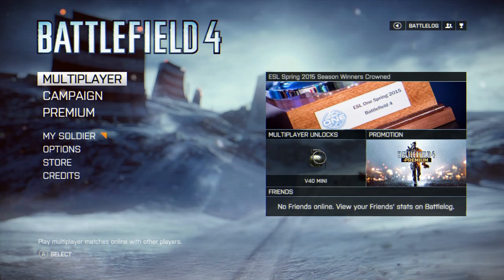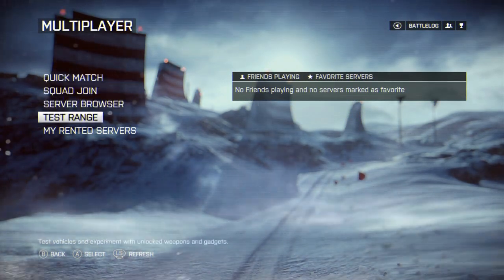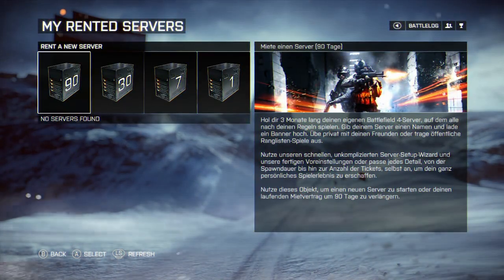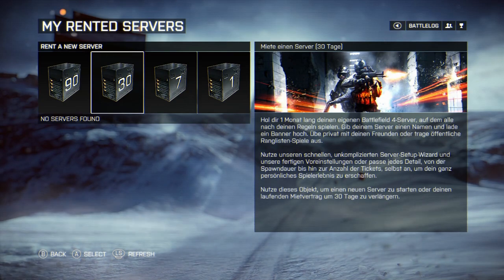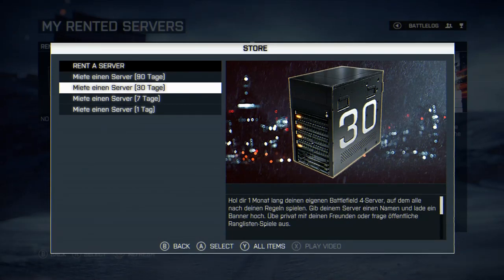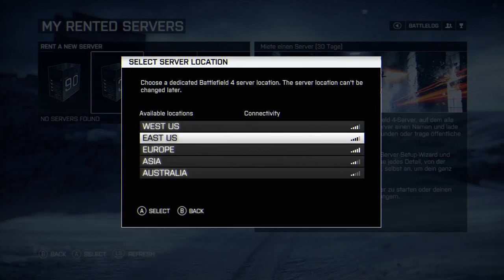So don't be surprised when you see that my soldier has a very low rank. The process of renting a server is really comfortable because you can do that from the in-game menu. Then we can select for how long we need the server. What is quite nice here is that if you need one for just one match, you can get one for one day — that would also be nice to have on the PC. In the next step we can select where we want the server to be hosted, but the options here are shockingly limited. I can only choose between West Coast, East Coast, Europe, Asia and Australia. I cannot select specific countries nor cities as I can on the PC.